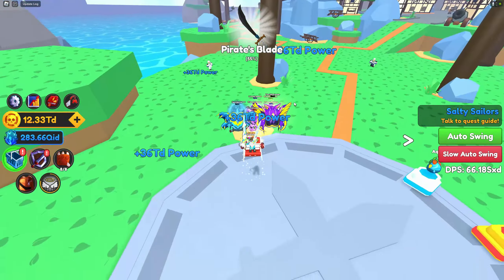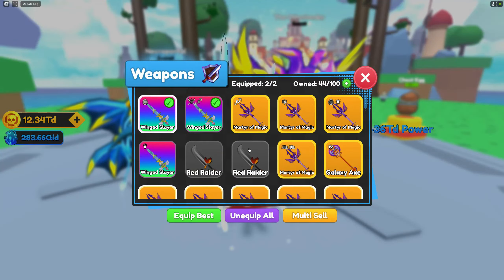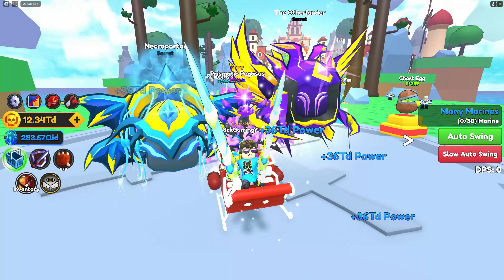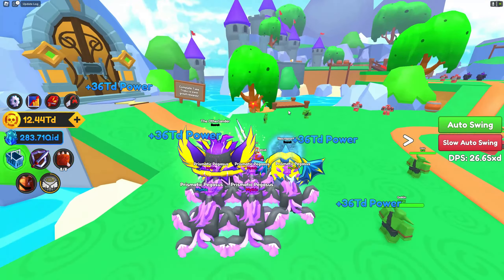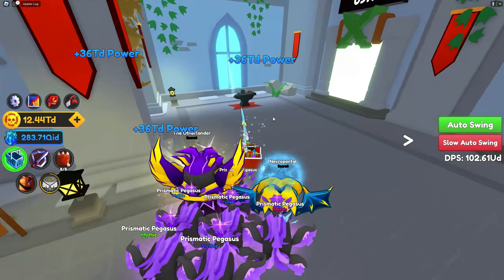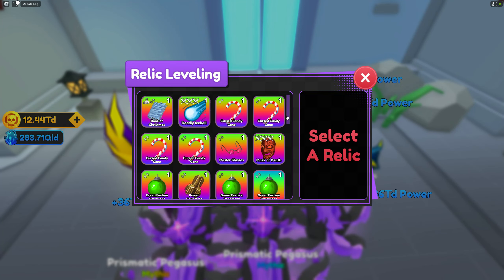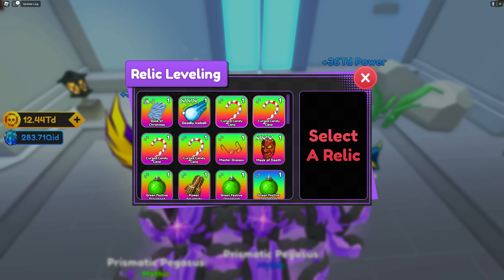I want to find out how we can level relics, so we're gonna turn this quest in first. Now I need to kill 30 marines, but before that let's figure out relic leveling. Oh wait, we also have a new weapon — 510 QI, but that's only a normal weapon. My wingslayer is still more OP. I just figured out the relic leveling station is actually near the dungeon entrances on the left side. I had a feeling we'd be using extra relics to feed our main relic to level it up. I'm so sad because I deleted a lot of my mythical relics.